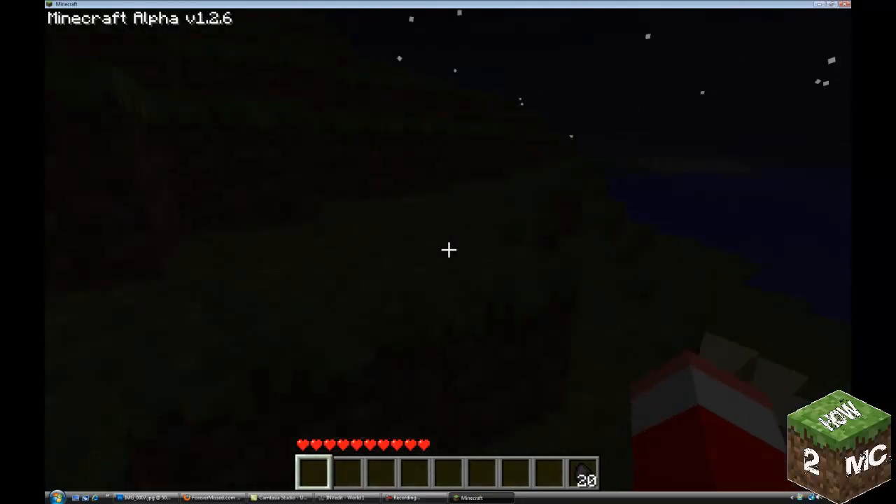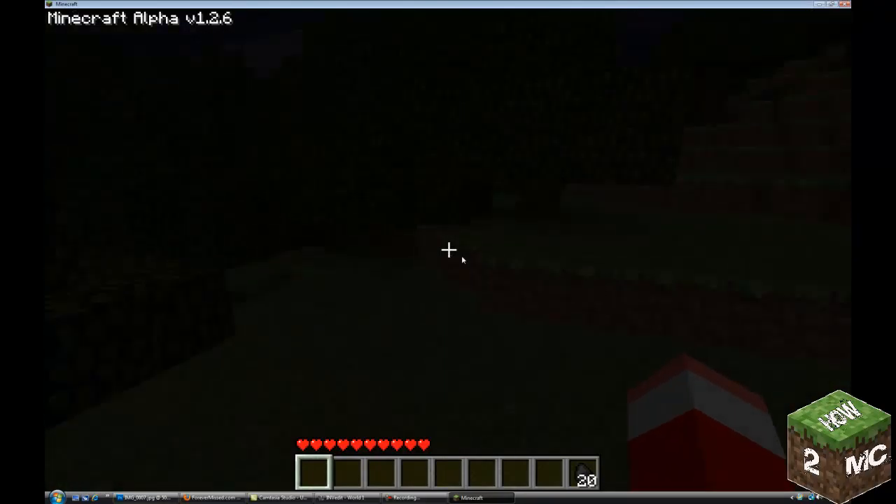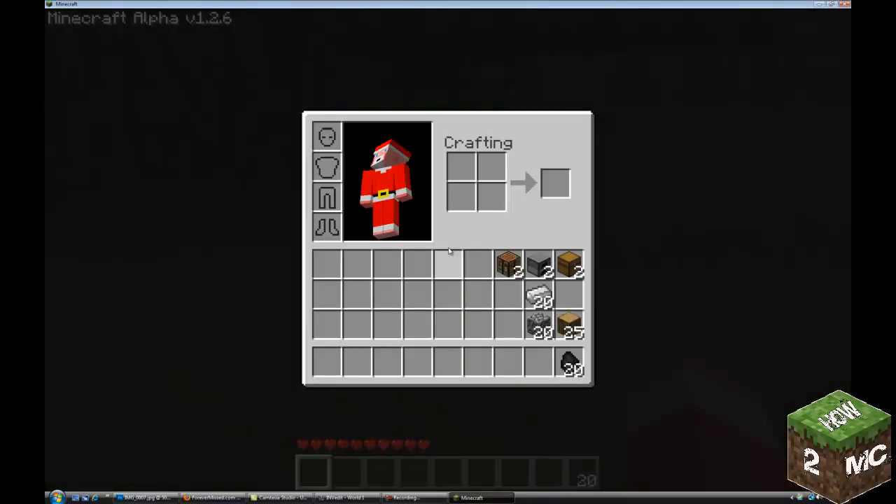After you've got some wood, let's find a little place to set up our shop. You'll take your wood, place it in the crafting area right here, and the wood is going to turn into planks. I always turn it all into planks. Just keep left-clicking in this area and it'll take it all and make it into planks.